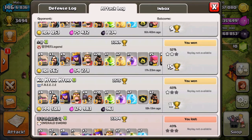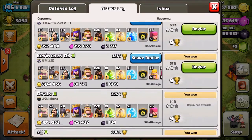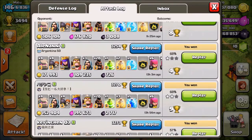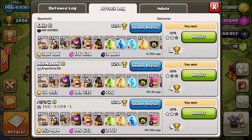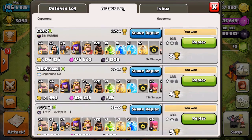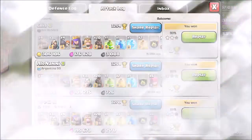So if we look at my attack log: I got a 48% 1-star, 52% 2-star, 64% 2-star, 57% 2-star, and then 68%, another 68%, and then my most recent one is a 93%. So you can see I'm getting better at it. I wanted to show you guys 1 or 2 attacks and then do a live attack using Hog Riders.